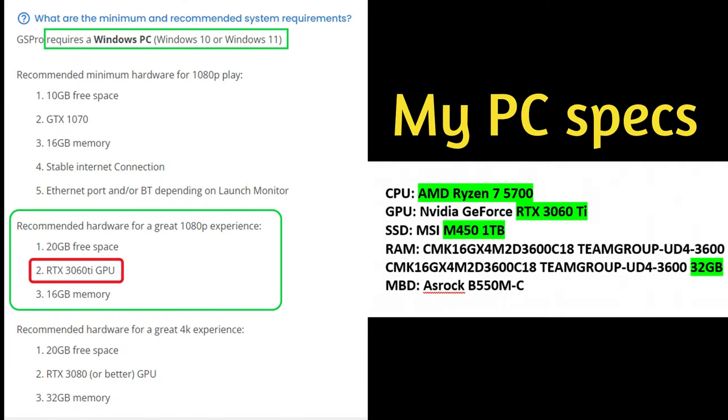Looking at the graphic on screen — this is from GS Pro's website — you can see the minimum and recommended system requirements. It does require a Windows PC, so you'll need Windows 10 or Windows 11. That's not optional. Just below that, you'll see the recommended minimum hardware for 1080p play: 10 gig of free space, a GTX 1070 or higher, 16 gig of memory, and a stable internet connection — for all versions.